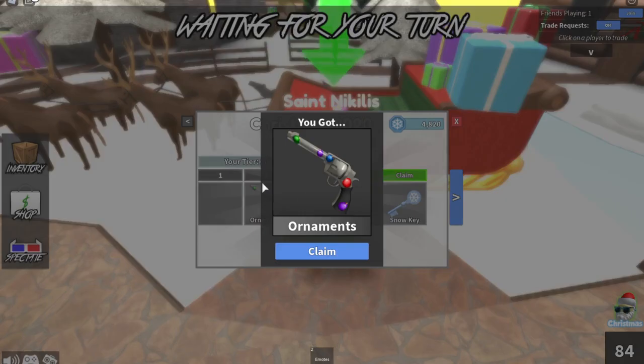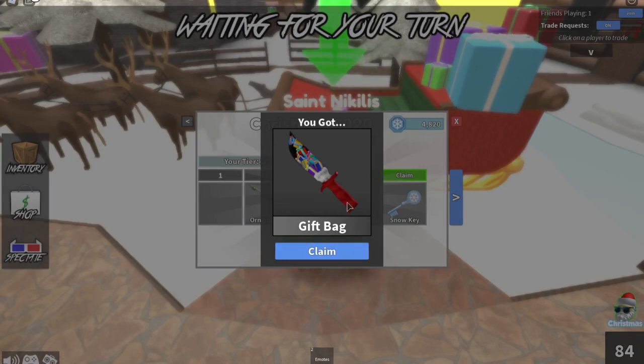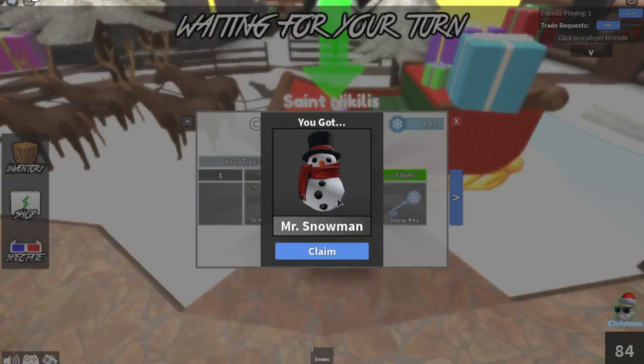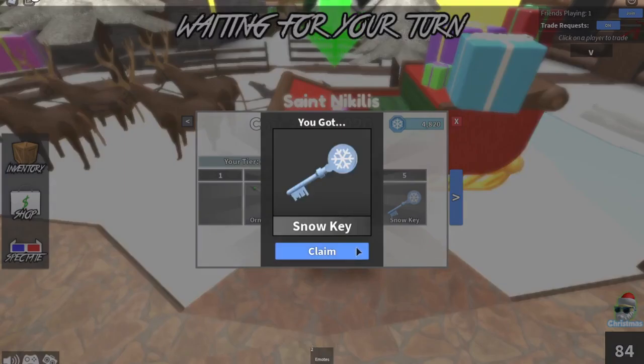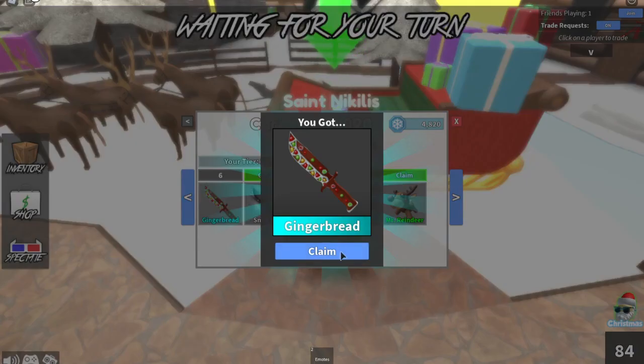Let's see what they have. There's ornaments — it's like their default gun with ornaments on it, pretty cool. And they have gift bag, it's like Santa's bag with presents, that's pretty cool. They have a Mr. Snowman pet, that's pretty cool. And I got a snow key — you can use that to open a crate. There's a gingerbread knife, it's like a cookie knife, also pretty cool.